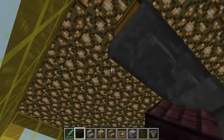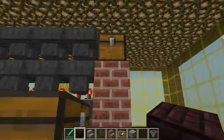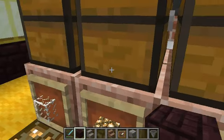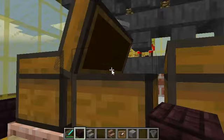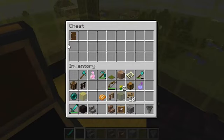Let's test it. In this chest I'm going to be putting a block of glowstone and a door. A door should end up in this chest over there, and a glowstone should end up in this chest over here. I think it's already ended up. There we go — that's my door.